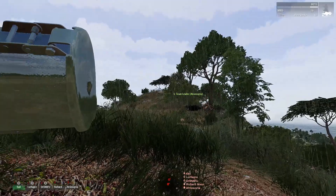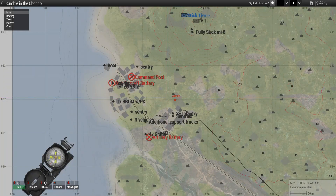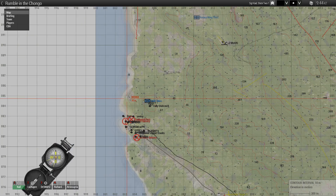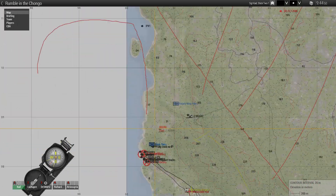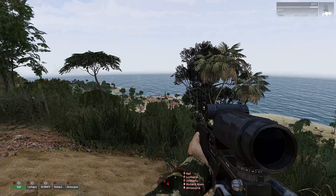CAS comes in, they're going to be orbiting at IP1, if you look farther north on your map. That run's going to be north to south, because I don't want logs hitting us. Okay, so once that run comes through, we'll start moving.